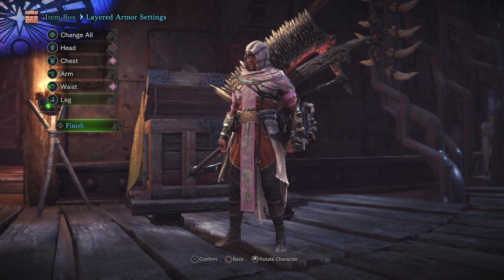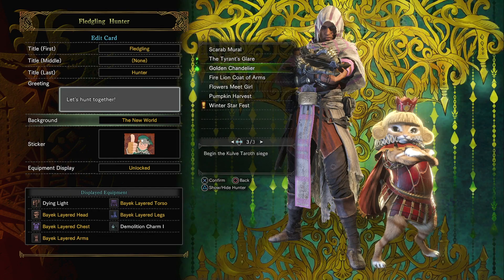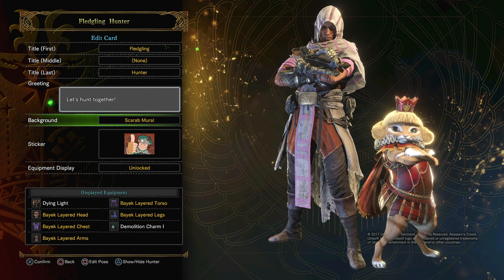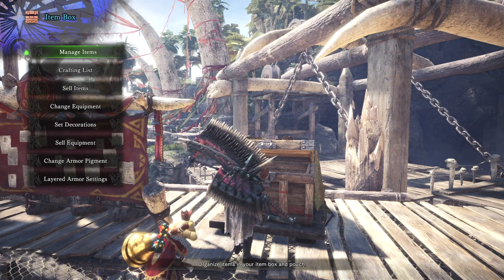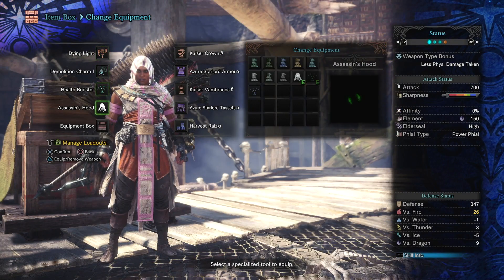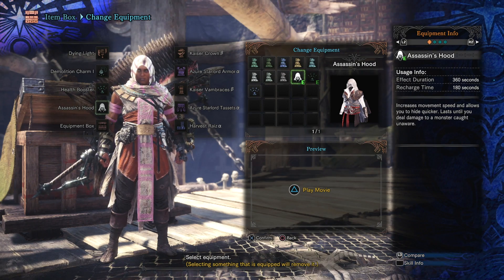Once you've got that all good to go, you can go to your guild card and inside your guild card you can change your new background that you got and also your pose as well, so you can set those to your liking. Then as far as the other delivery request, that will be the Assassin's Hood. You can go to change equipment and you can have the Assassin's Hood, which is going to be another mantle. This mantle gives you the ability to run faster and you can go stealth as well. The stealth basically wears off as soon as you engage the monster.